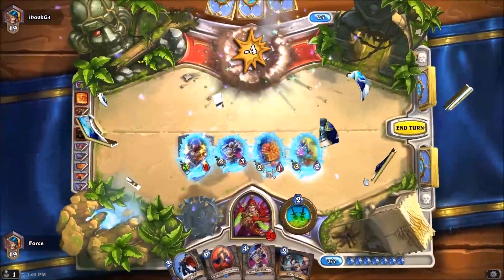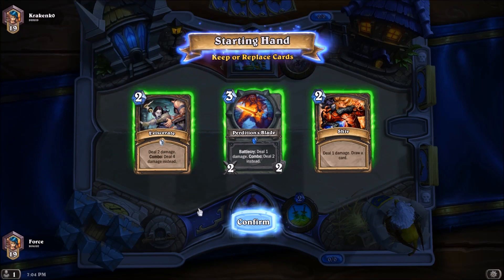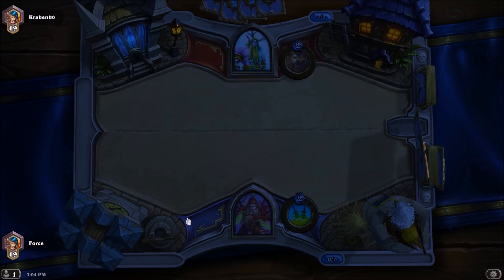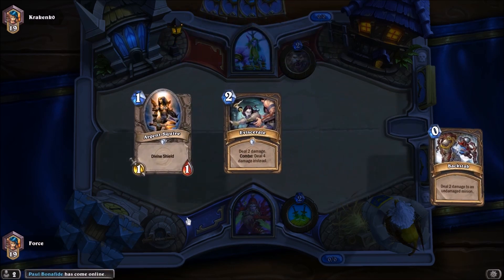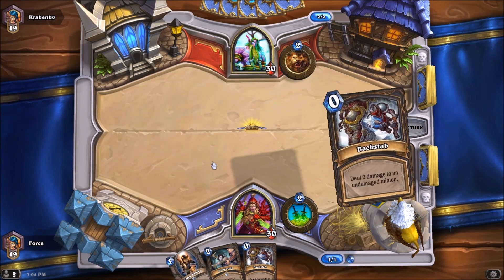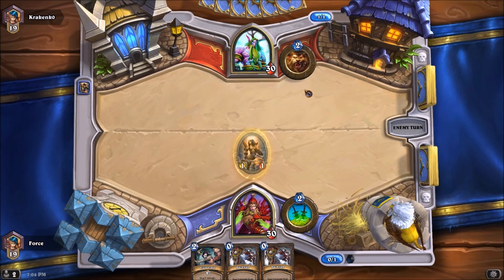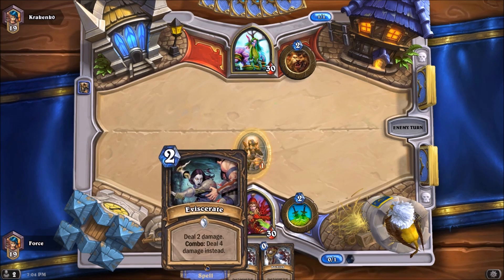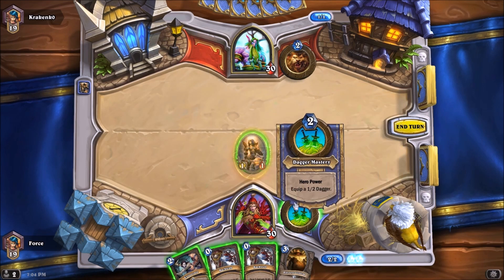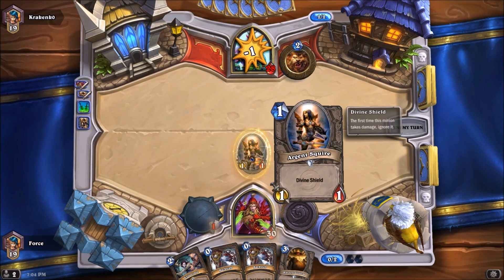Our last game for today will be against a Druid. I like these damage dealers, but I want some minions here — I want to get some of my early to mid-game minions out. We do have the Argent Squire there, and the Backstab and Eviscerate — both of those cards, double Backstab, are going to help us deal with any potential early game minions he may throw down. Good start for us here, nothing from the opponent yet. He held on to his coin and opted not to attack into the Argent Squire.